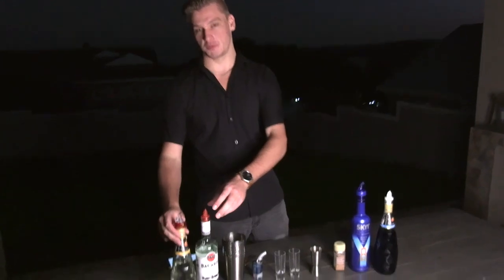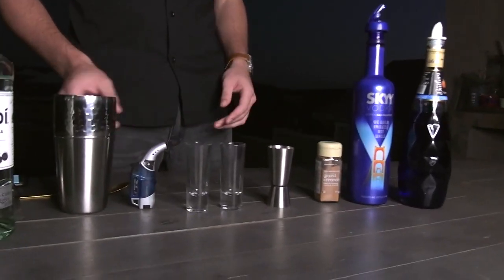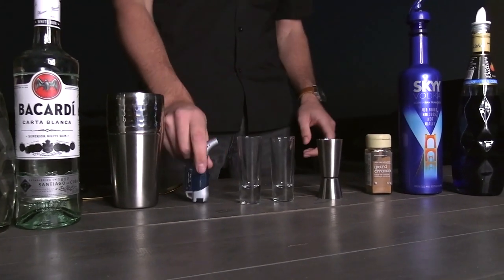What's up guys, it's Crank and I am here today. I'm going to show you guys how to make a blue sky. You guys are going to need Tripsic, Bacardi, Vodka, and Blue Carousel. Shot glasses, a shaker, some cinnamon, and a blue torch.